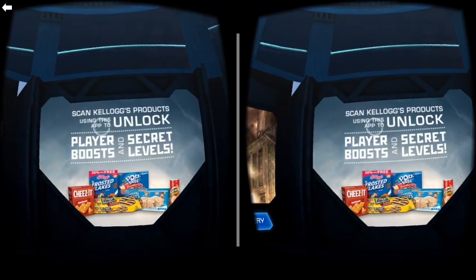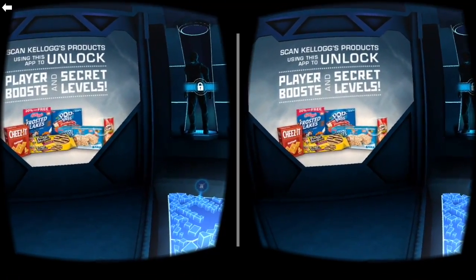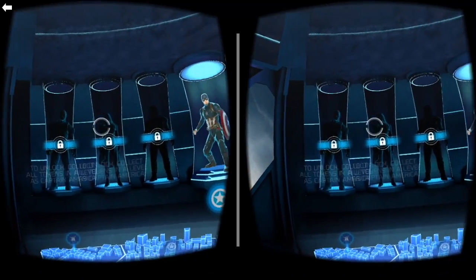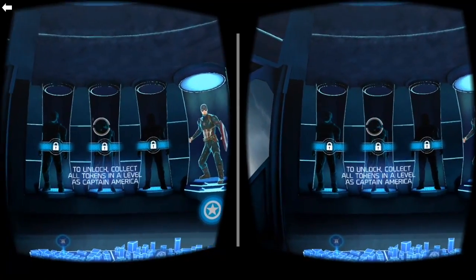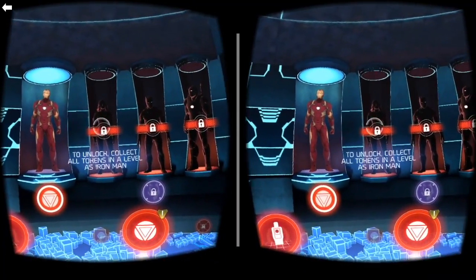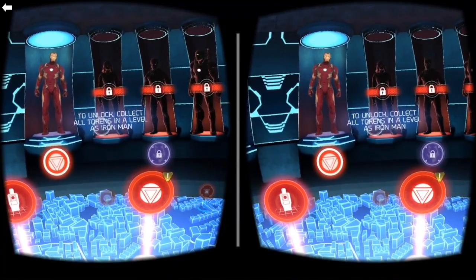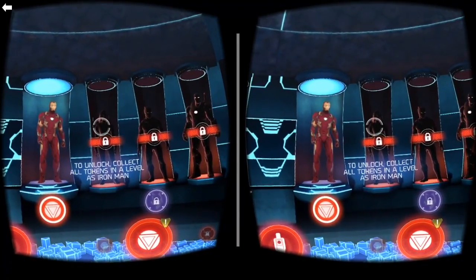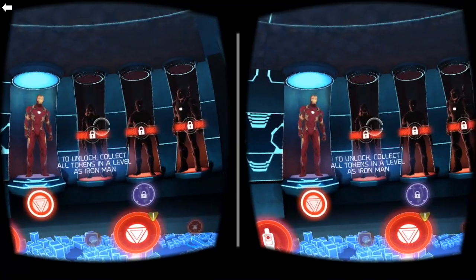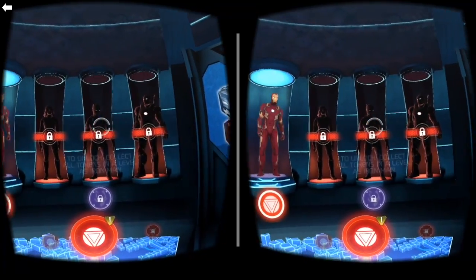Alright, now we're back in the area where it started out. Sorry I didn't show you guys this before. Here you can unlock more stuff in the game by taking pictures of Kellogg's products — I guess that's how they promote this thing. And here are some of the locked characters on the Captain America side. Here are the characters on the Iron Man side. I believe that's Black Widow right there — she's a little flip-floppy. If you guys have seen the movie, you know she's like 'I'm with you, no I'm with you.' That's Black Panther and War Machine.